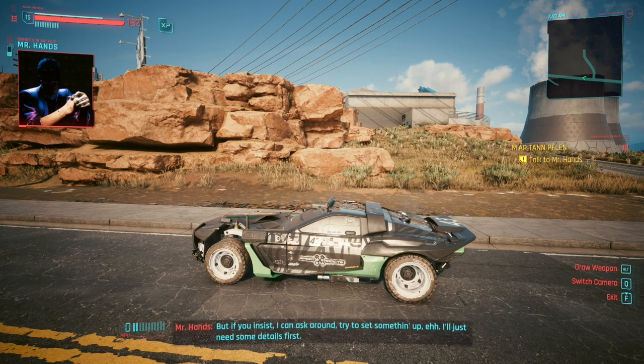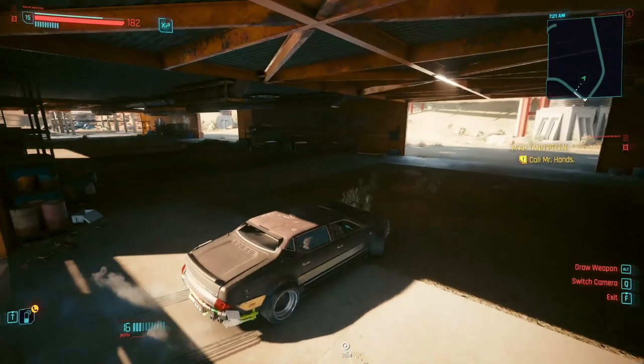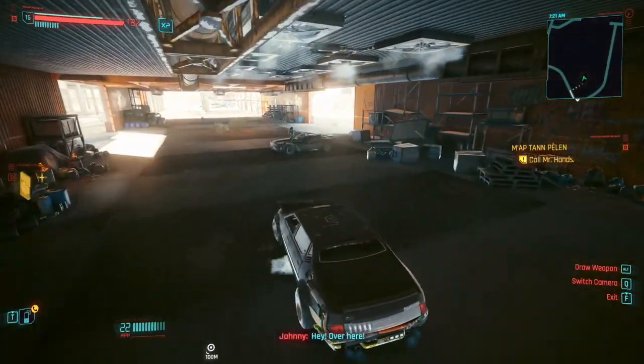This is how you get the Ken Block Tribute Car in Cyberpunk 2077. Head over to this location at the north side of Watson. You'll find these warehouses. Inside, you'll be able to find this car and Johnny will mention that you should try to get inside.